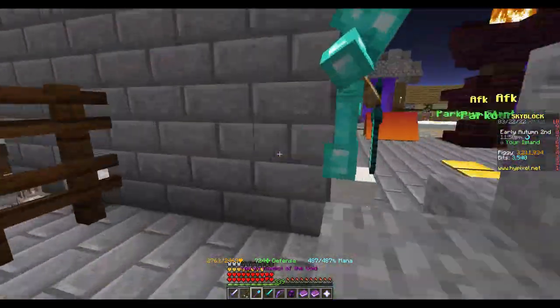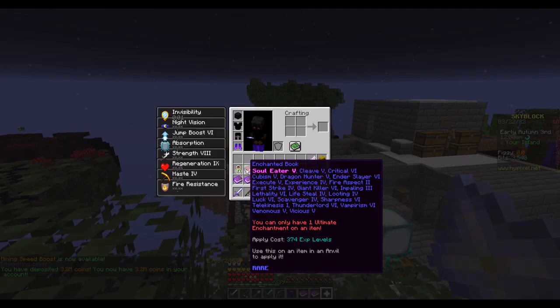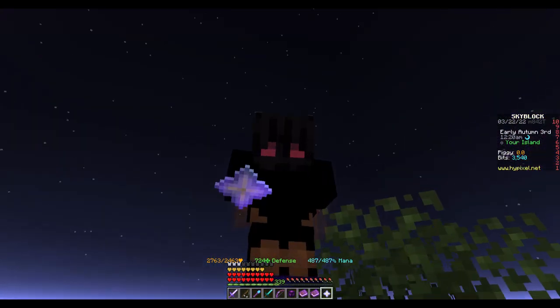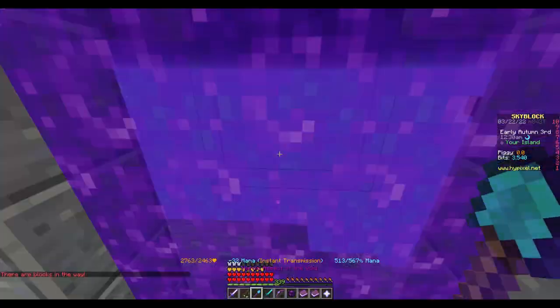I don't have everything yet as I'm poor, but this enchant book — I did my best getting the best stuff. It has Soul Leader 5. I know there's a new enchant — I forgot what it's called, something like Tempo — and it gives ferocity, but I guess I can deal with Soul Leader for now. I also have a Titanic and my potato books, so let's go to the hub and add those.